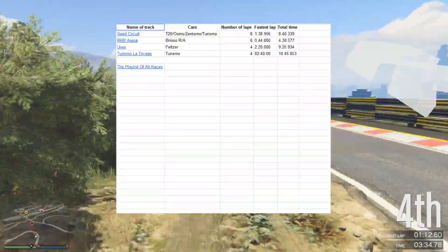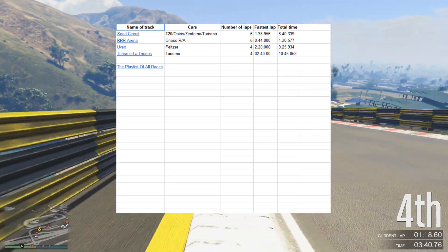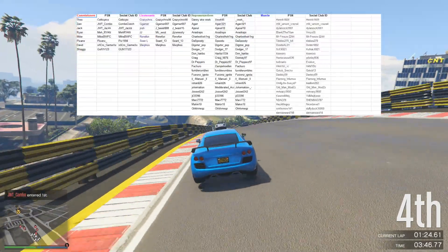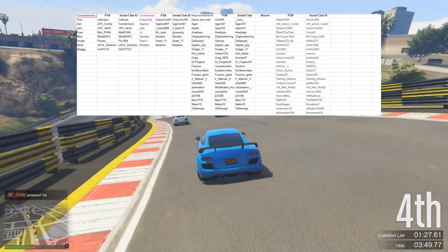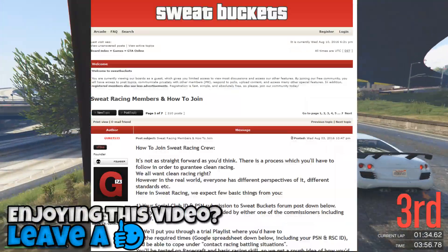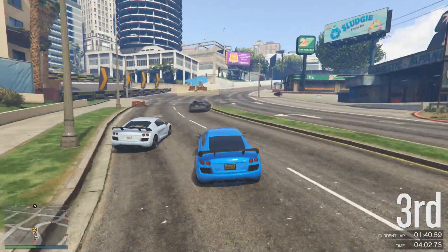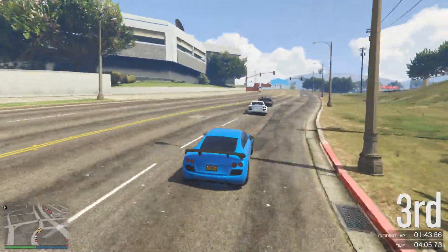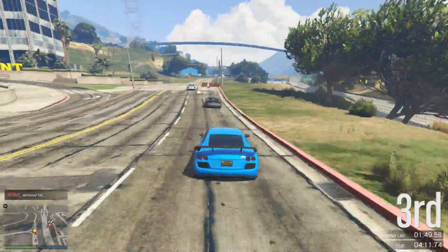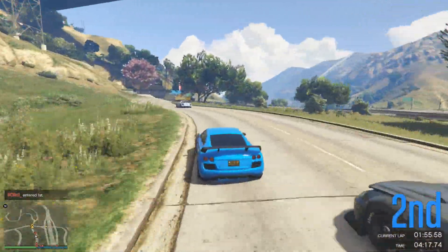First, you've got to check out the spreadsheet. This spreadsheet has a playlist showing the total time you have to commit on each track and the lap time you have to get on each track. The other side of the spreadsheet shows who does what role and who the participants are. Also linked to this website is a forum, which you must sign up to with your PSN and your social club — make sure you sign with those two bits of information on that post, because we're not going to be reading posts from YouTube or any other social network.